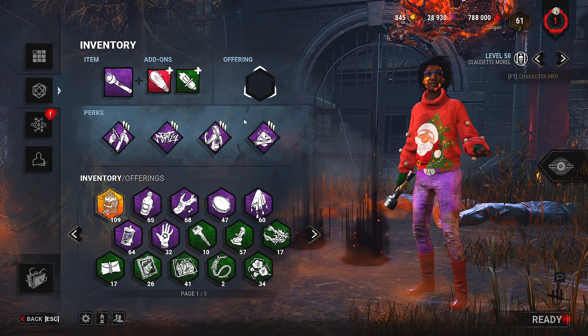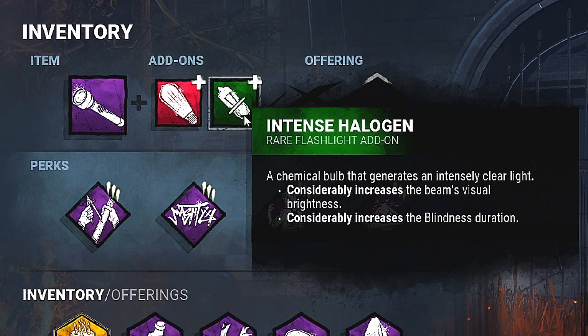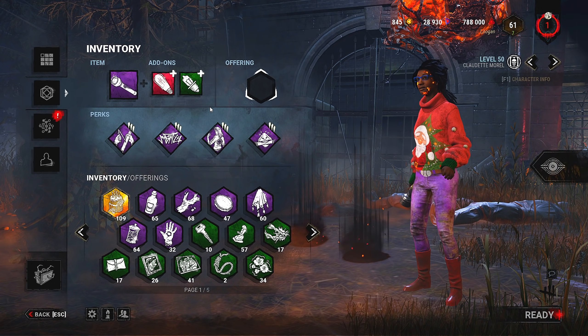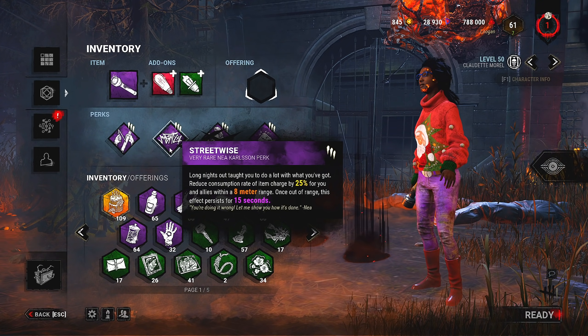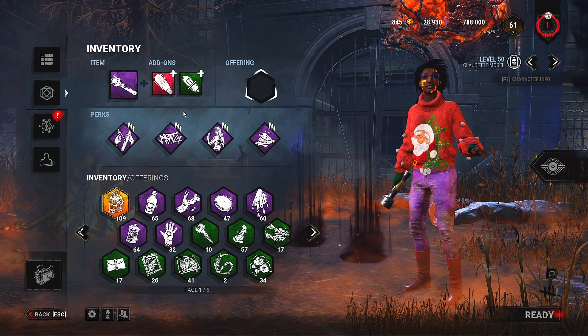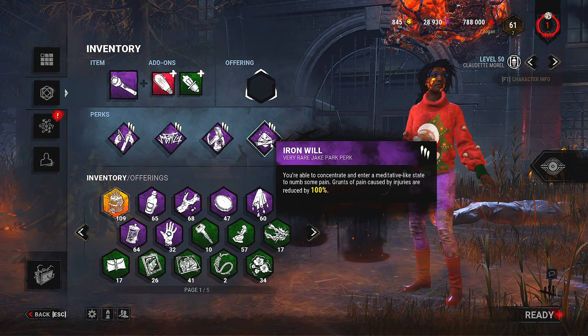Welcome back to another Dead by Daylight video. In this one, we're going to be using the Purple Flashlight with Odd Bulb and Intense Halogen. Pretty much what it does is it makes you blind the killer for a lot longer than normal. We're going to link that up with Built to Last and Streetwise. This is called the Infinite Flashlight because you can keep the killer blind for so long and also get so much use out of your charges.